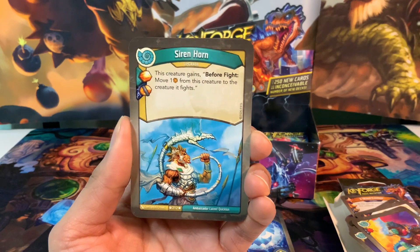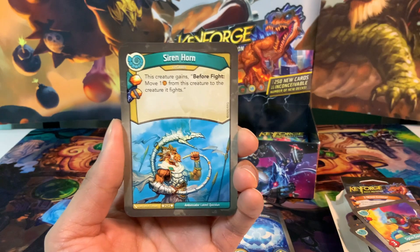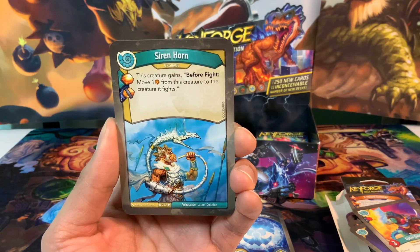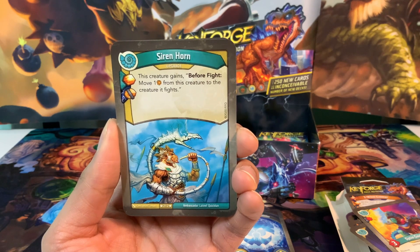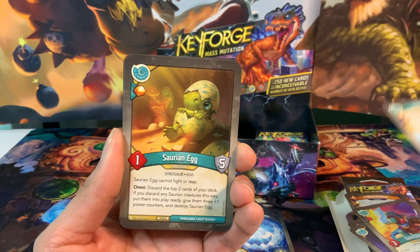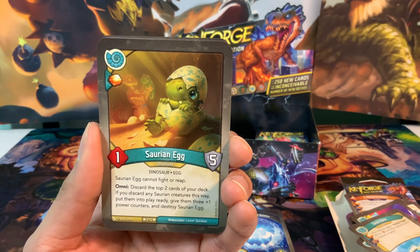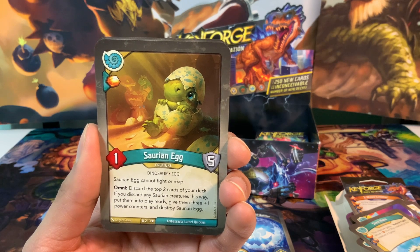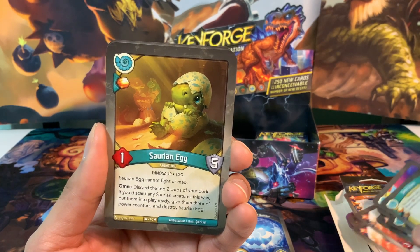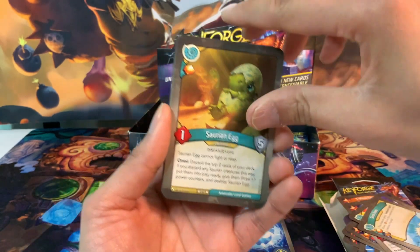We just have the one Optiogorkus, but other creatures can push Amber off onto him. Sirenhorn is another upgrade - Amber Pip and a Capture Pip. This creature gains before fight: move one Amber from this creature to the creature it fights. I like the number of upgrades we have so far. Saurian Egg is a creature with an Amber Pip - cannot fight or reap. Omni: discard the top 2 cards of your deck. If you discard any Saurian creatures this way, put them into play ready, give them 3 plus 1 power counters, and destroy Saurian Egg. That could be really good in this deck.